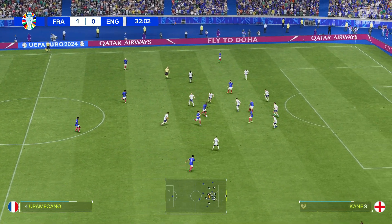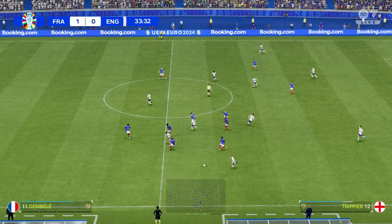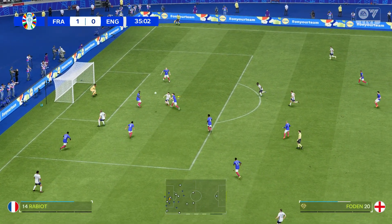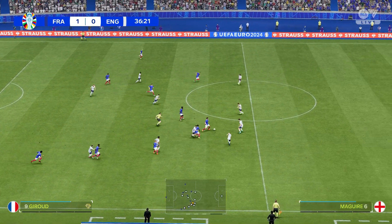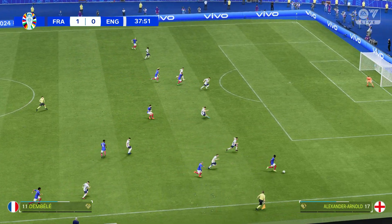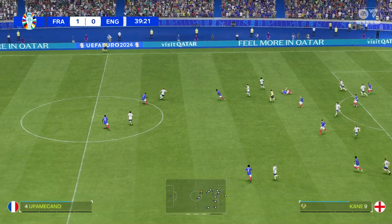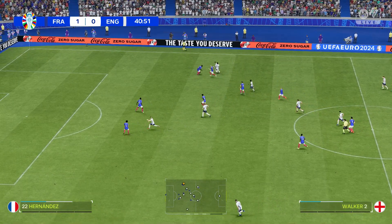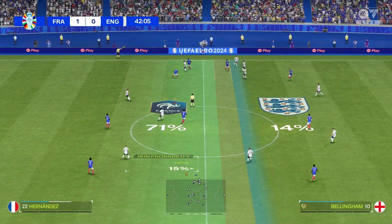Grabbed that pass, cutting it out. Dembele. Back to Bellingham — could play it in, and he clears it out of harm's way. Dembele again with a quality pass, thumped away. Kane — now with Bellingham. What can England do from this position? Nothing comes of it, it looked promising. Throw in for France coming up.